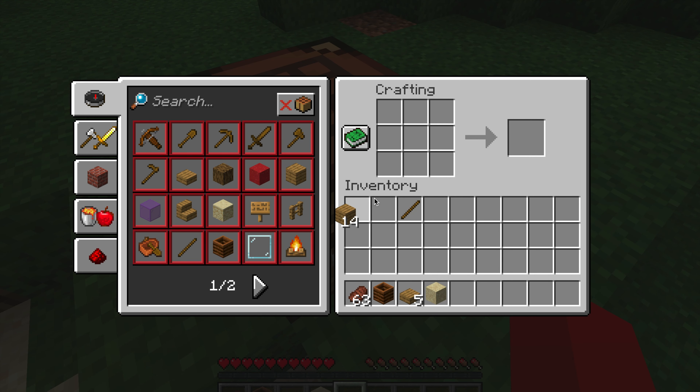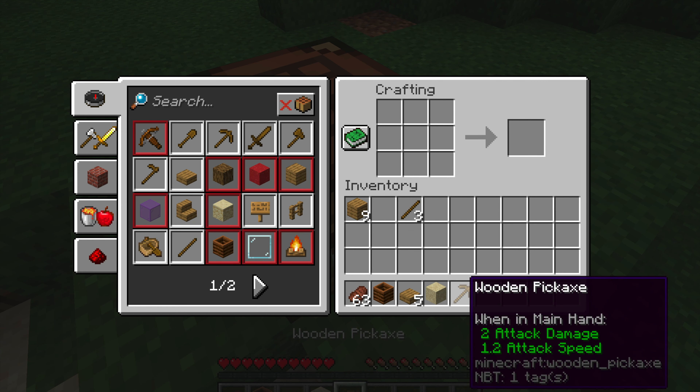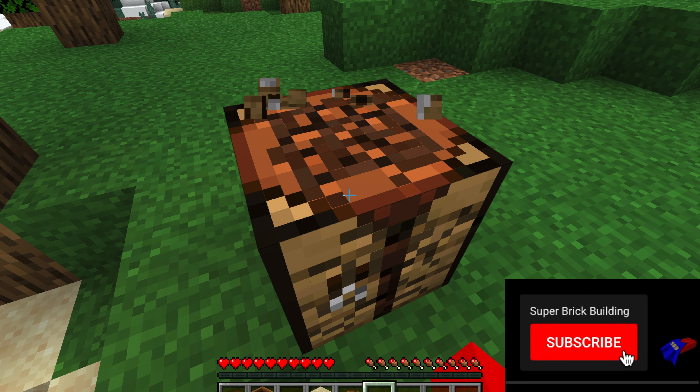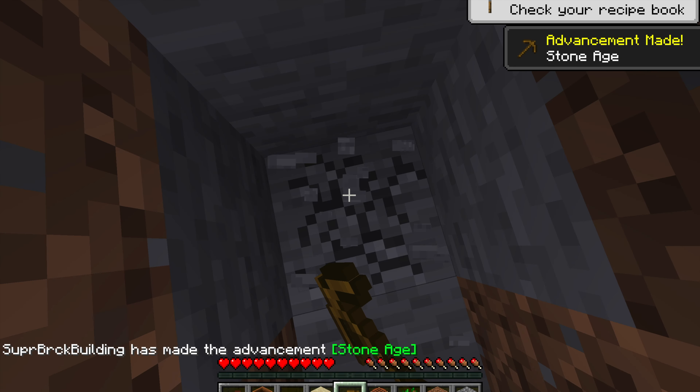Now, we're going to take some planks and make a stick, because we're going to have to make a pickaxe so we can go and mine anything we see when we're going to see x-ray. Now we're going to go break our crafting table and go into our mine, and we're going to see the x-ray so we can see if we can find any diamonds.